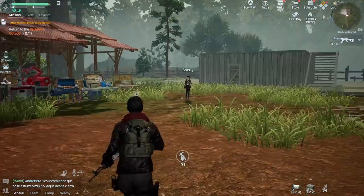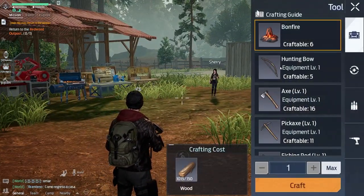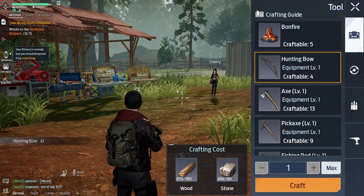All right, I'm at my base. You don't have to be. So you need to press O on the keyboard or go over to this crafting menu and you can craft a hunting bow right here. You just need some stone and wood. Really simple.